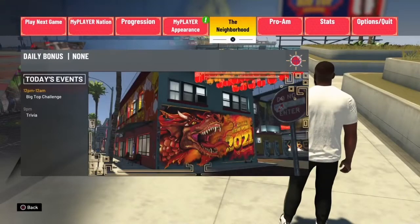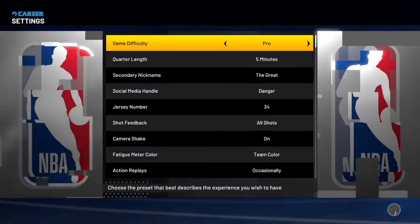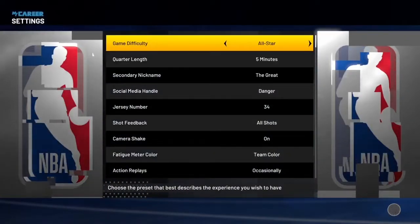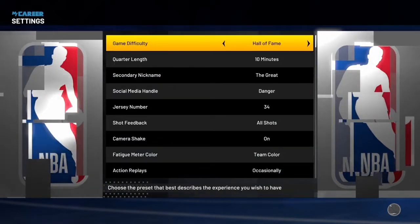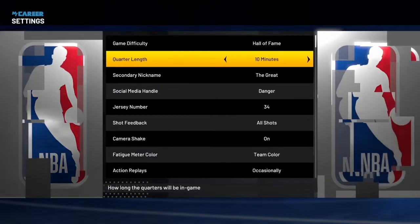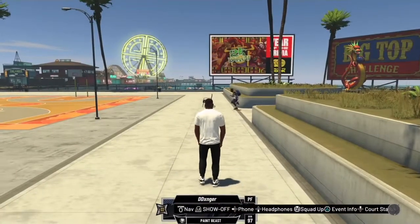Alright, so what you want to do is you want to go to options, settings. You can either play pro or Hall of Fame. What I did — I played Hall of Fame, 10 minutes.